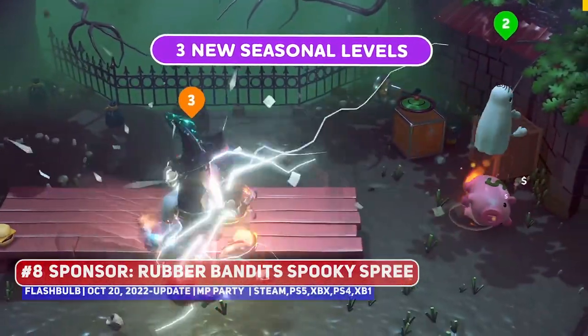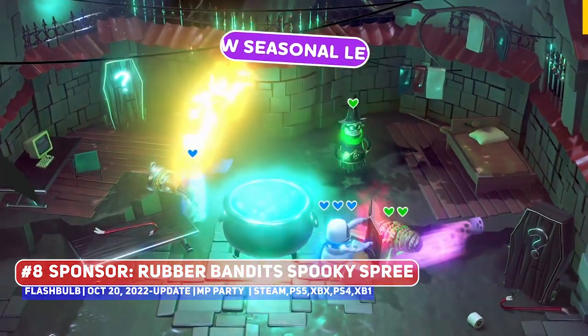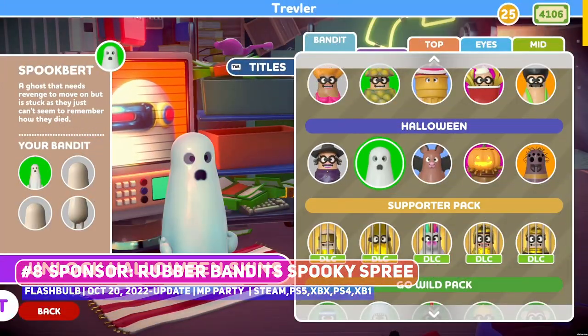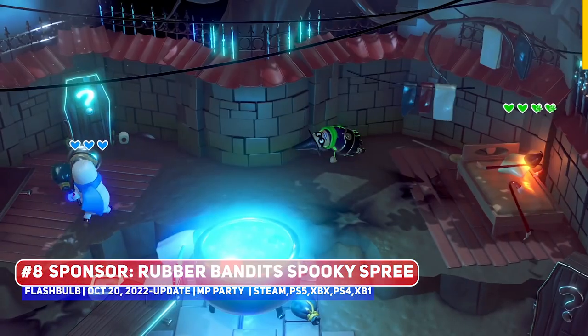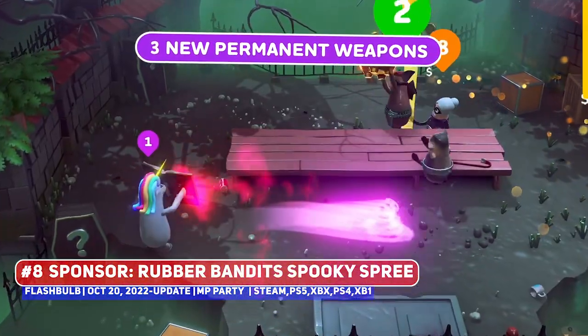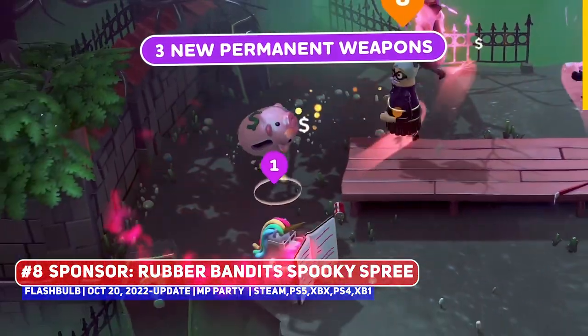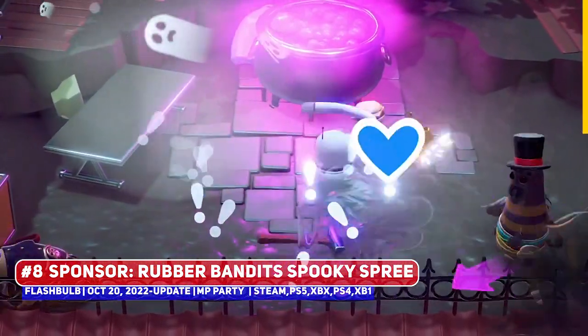This video is brought to you by Rubber Bandits' Spooky Spree, a seasonal event for this wacky local multiplayer title that is just in time for Halloween, running from the 20th of October to the 10th of November. Critically, this adds three new permanent weapons in the Rogue Gun, Pumpkin Grenade, and Cursed Book, as well as spooky character skins and three new spooky levels, making it perfect for this time of year.